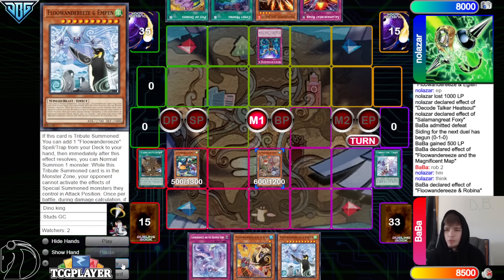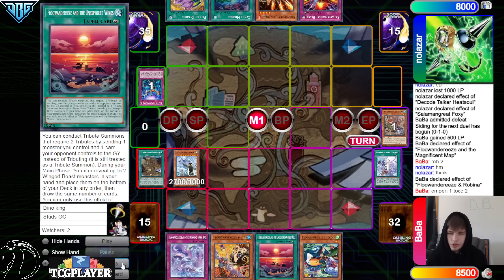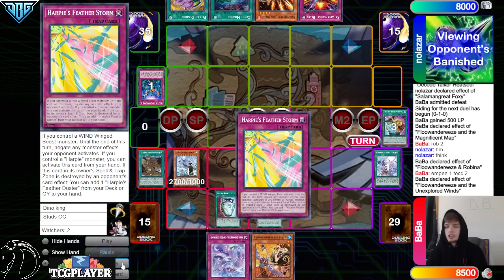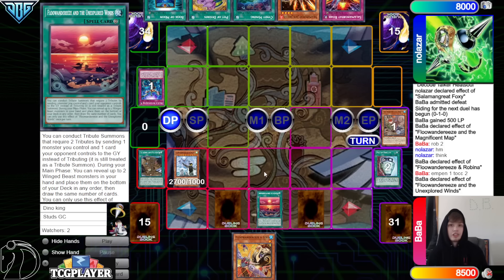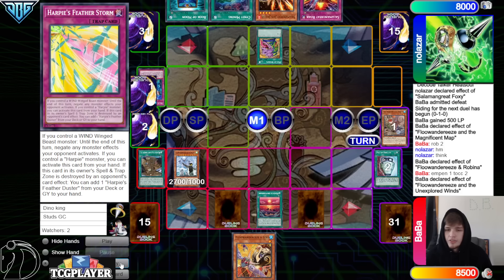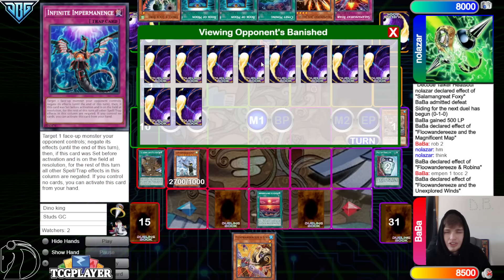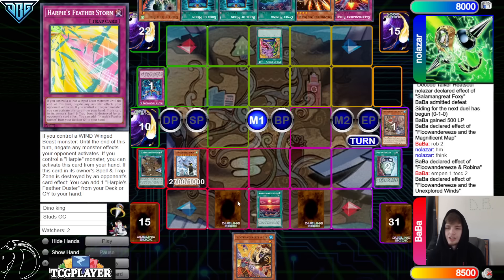Summon out Robina, Robina effect — chain Imperm. Then use regular Normal to summon out Empin. Empin 1, Toucan 2 — grab back Toucan, go search Unexplored Winds. Activate Unexplored Winds effect, put back Toucan, draw Duality. Activate Duality — thankfully it wasn't Pot of Prosperity. Oh my gosh, Duality hits Harpy's Featherstorm! That will happen: you activate a card that says draw, you draw into Duality, and Duality hits the floodgate. They draw Book. So they can't activate any monster effects this turn — well they can but they'll be negated. Desires go banish, draw Book of Moon and Droll. We see one Foxy banished — they didn't hit much off that. We're going to see Droll a little bit more too.